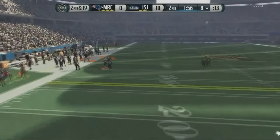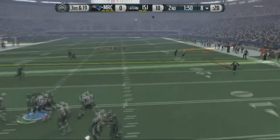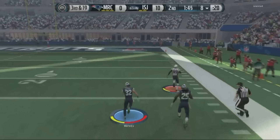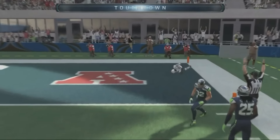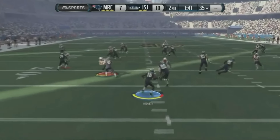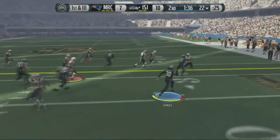Right here he goes up top and almost comes down with it, but we end up swatting that down. Third and 19, he checks up on the right side and comes down with it, breaks the tackle. As Monster Chappy would say, he just ends up devouring Cam Chancellor one-on-one and he ends up scoring — very unfortunate. We end up giving up a touchdown.